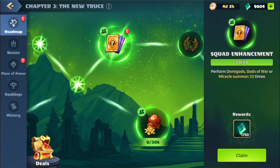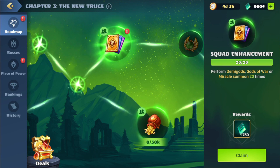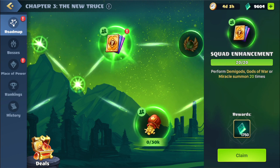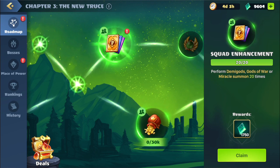Alright guys, we are back. We're on this quest: Perform Demigods, Gods of War, or Miracle Summons 20 times. I looked through our collection and we had both Miracle Summons and Demigods, which resulted in double copies of the Event Legendary — which was Sly. This is actually pretty nice; we might be able to finish this event this time. We will now continue.